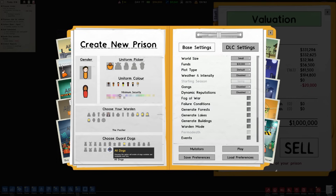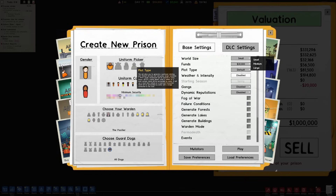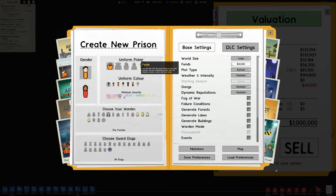All dogs are good dogs, guys — hit that button. I love seeing the little toy poodles as guard dogs, I think it's hilarious. Moving on: large size, since we have a million bucks we might as well build a giant one. No starting funds — zero — because we are bringing a million dollars with us. Just keep the default plot and I'm going to keep the weather turned off.